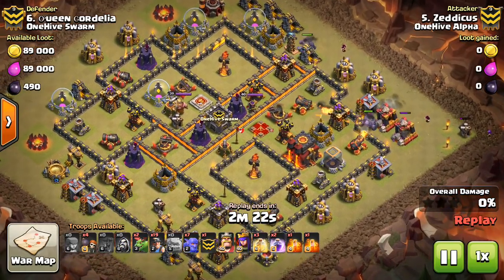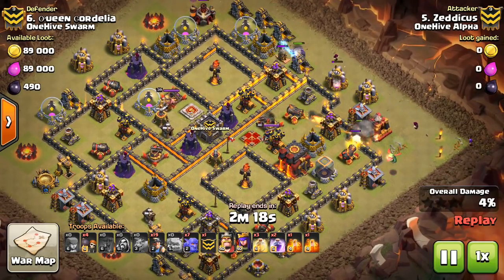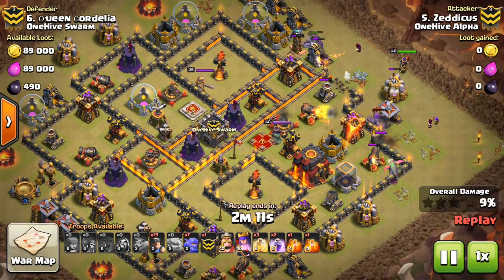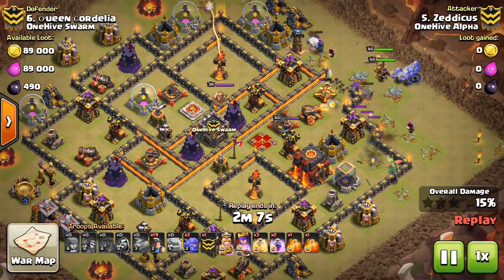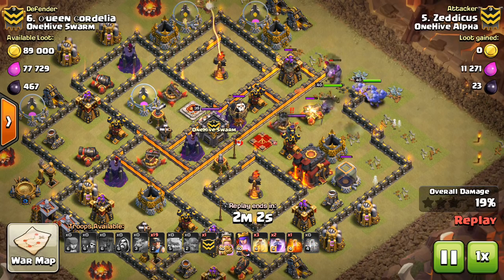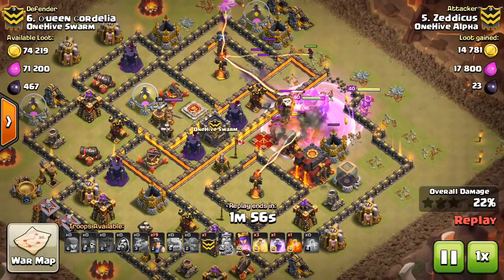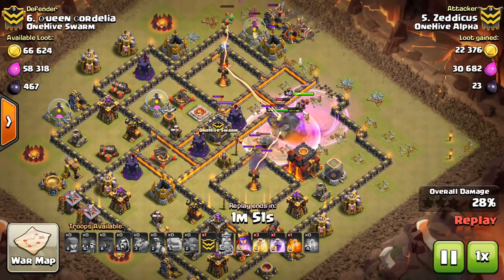no matter what composition you're using — whether it's a Bowler Minor, more of a Queen Walk Minor, even an Air Attack, whatever — Rages and Heals are kind of the spells that are going to give your troops the boost, whether it's the damage and the speed or the health boost. The Freeze spell is kind of in its own category, but if you think about a Freeze spell, people put so much thought into should I bring a Freeze or another Rage, is the Freeze worth it? That same kind of thought has to be put into the Jump spell, because you can see on this base, no jump is needed.